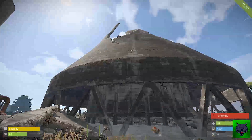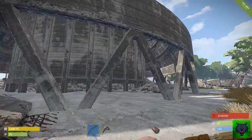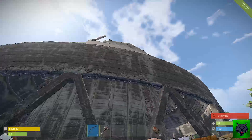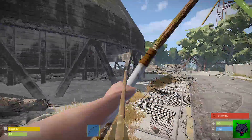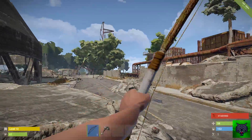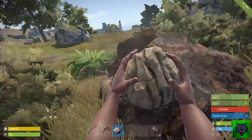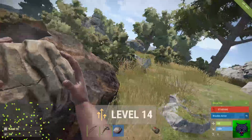I hear someone. He's geared — he's got coffee and bone armor. I don't think he's seen me. I hit him. I think he's just bamboozled as to where that arrow shot came from. Absolutely scared the shit out of him — he's high-tailed it. I'll just craft some more arrows real quick.